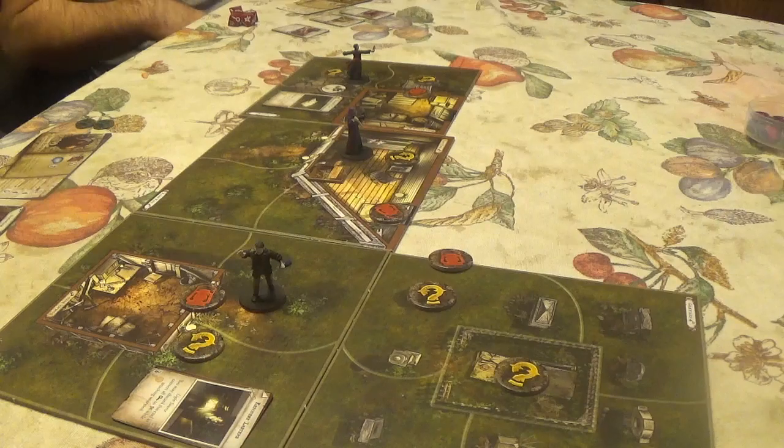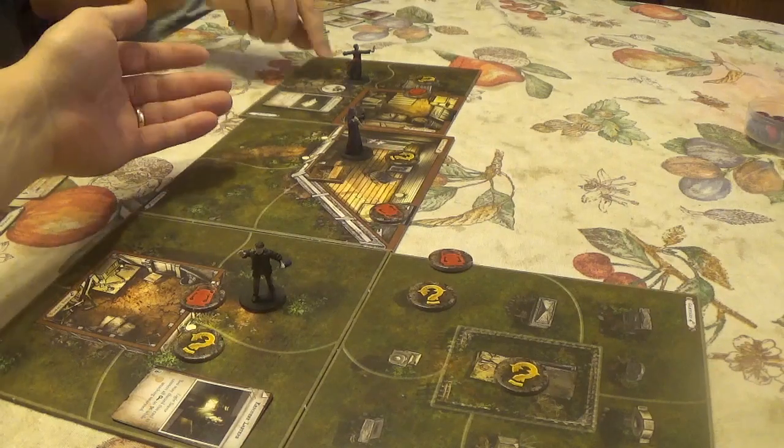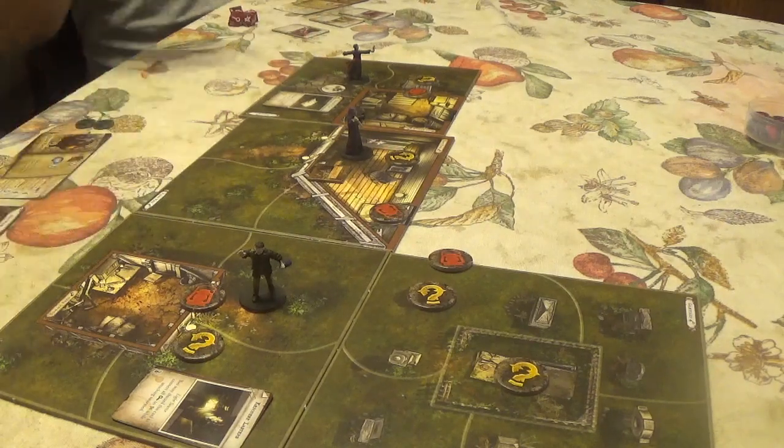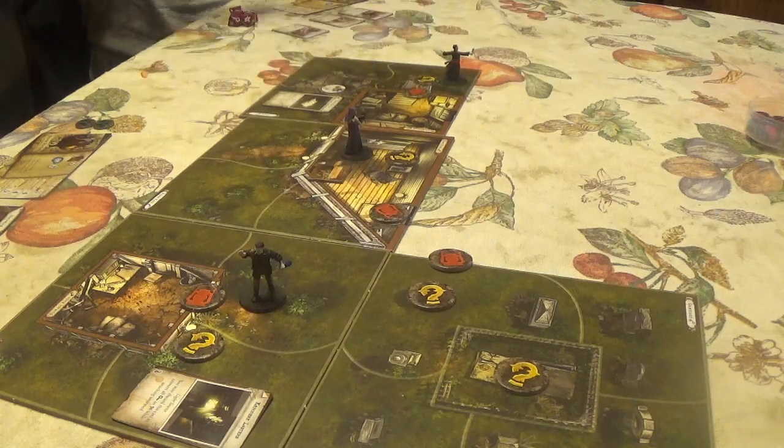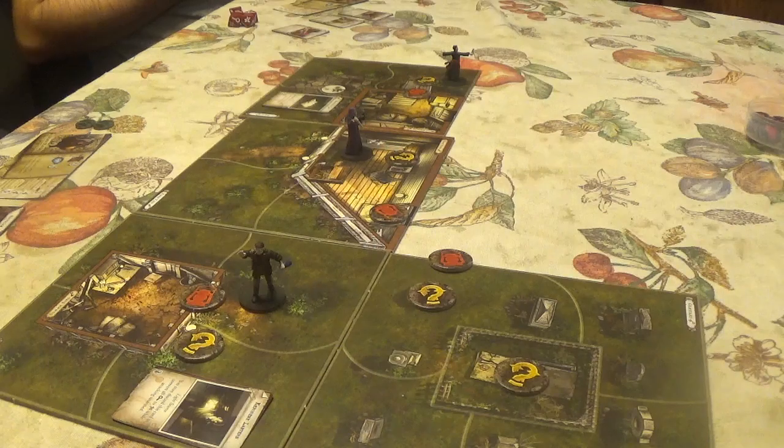Jeffrey discards the search token and for his second action moves toward the chapel. Meanwhile, CJ searches the desk drawer, which has a rusted lock. He attempts a puzzle using Strength — he has three, so three additional actions allowed. It's a simple puzzle and he works through it.